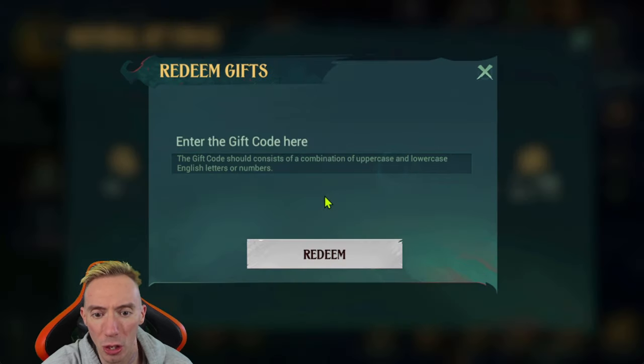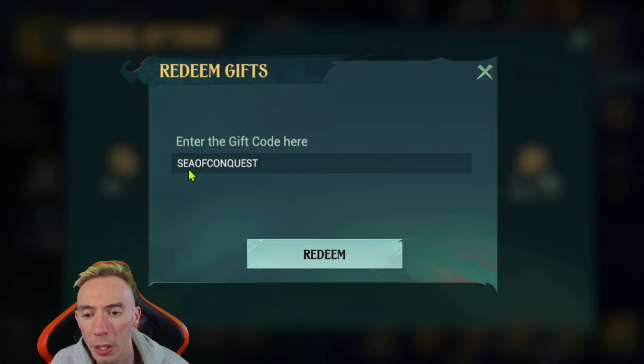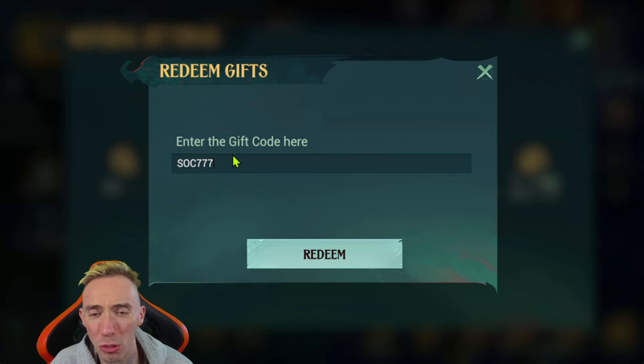The first code is going to be all capital letters: SEA OF CONQUEST. The next one is SOC777 — this is the exclusive one for downloading the Windows version on your PC to play this game. And the last one, all capital letters: ME BOOTY.